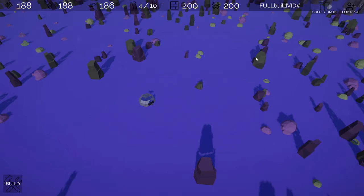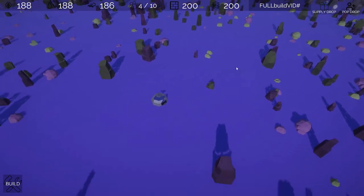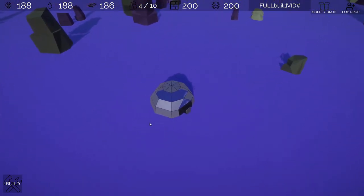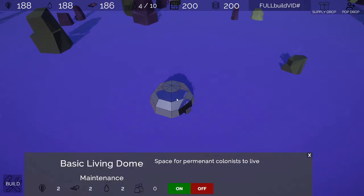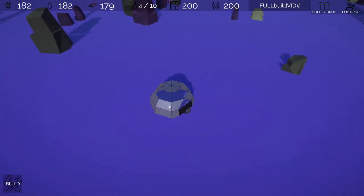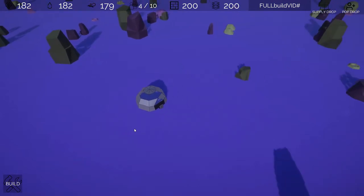Supply drops and population drops work exactly as they did before. This is a living dome, and as you can see it's gone through a model pass. It's actually the first thing I ever modeled myself, so it's a bit basic, but it actually looks like a dome now instead of the house it used to be.